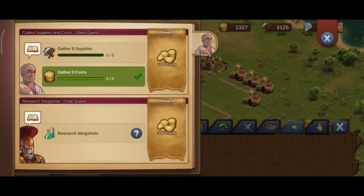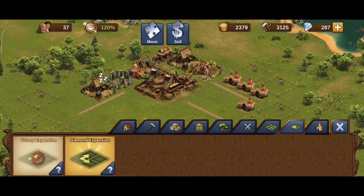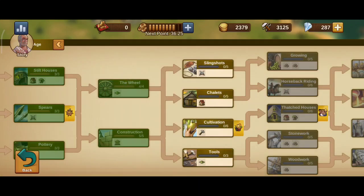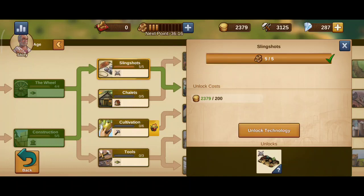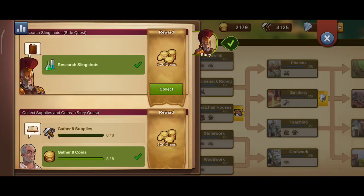Alright, so we need to gather coins and supplies. We gather the coins, and then we need to research slingshots. We already gathered the coins. We went to a 15-minute supply production, so the 15 minutes isn't up yet. Let's do the slingshot and unlock it. We paid the forge points, but we also require to unlock the technology by paying with coins — so it's a two-step process. We've done it, and now we've got our reward, which is our coins.